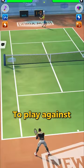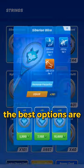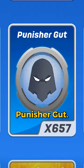First, use the right string. To play against a strong serve, your string needs to have the perks long catch or forehand counter, or both of them. In this case, the best options are a cybarian wire or joker quartz. But if the strong hand of your opponent is the backhand, just use the punisher gut.